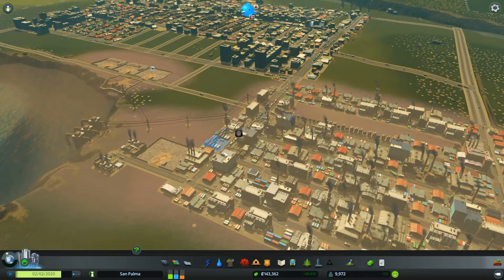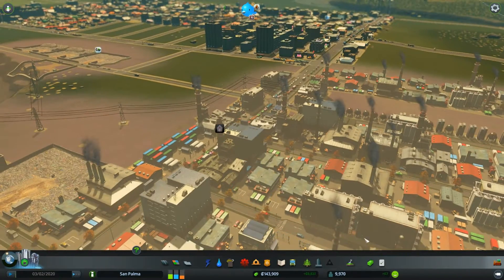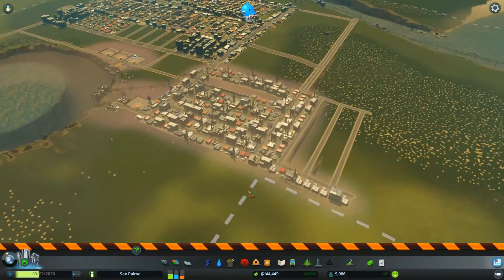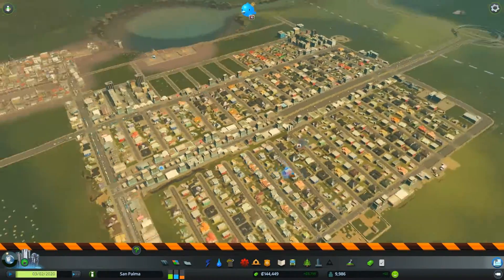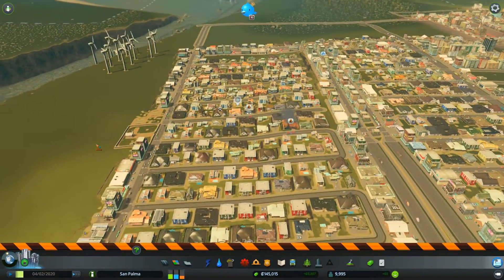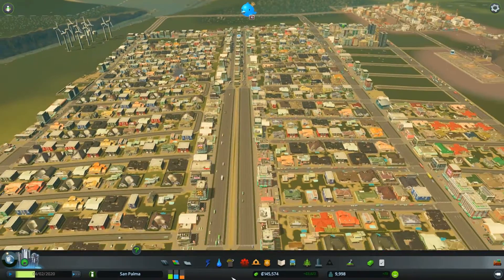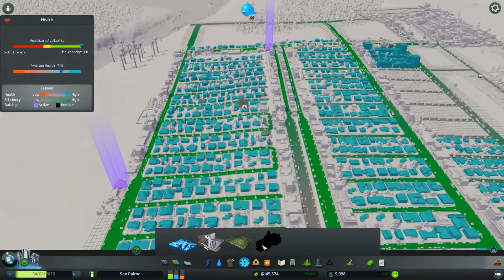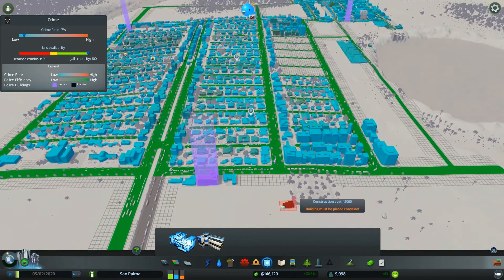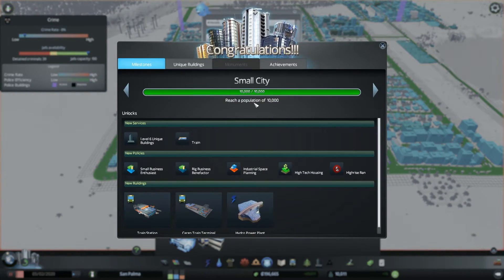What was I doing? I don't remember. Let's bulldoze that abandoned building. We have fires over here — there were some fires over here, but fire should be covered. It's kind of bad over in that street but it's covered for the most part. Oh, we just got Small City! What do we get? Level 6 unique buildings — cool.